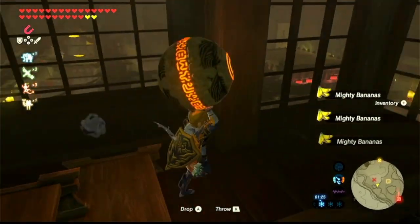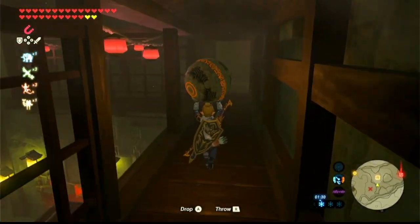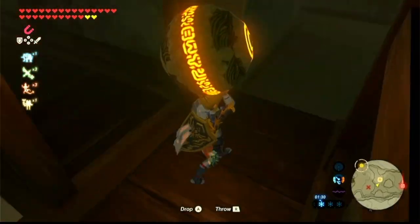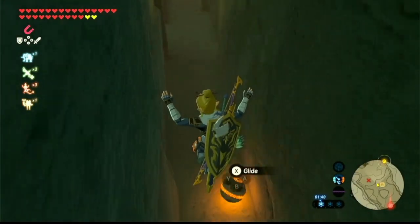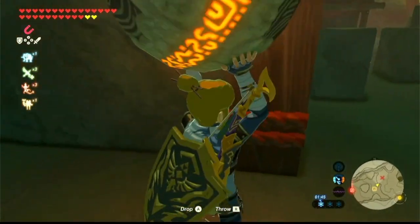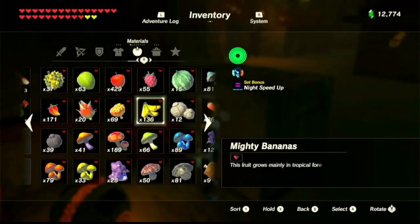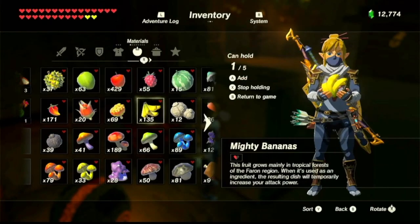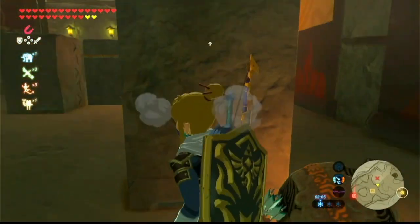Grab the orb and go back to where we came from. It's not too hard to get back — you just gotta watch out for that one guard. Smooth sailing so far. Be a little bit careful, take your time, be very slow, wait for the guy to go back, and then you can just go on your way.